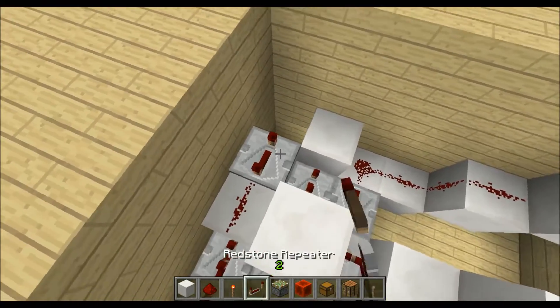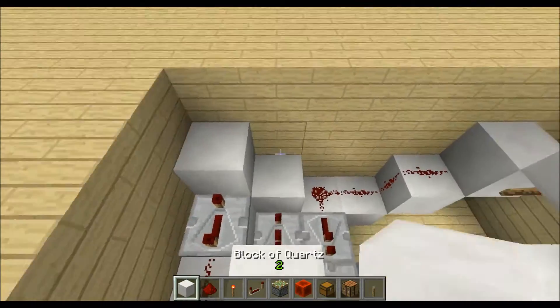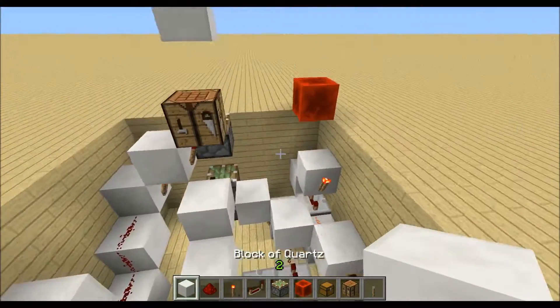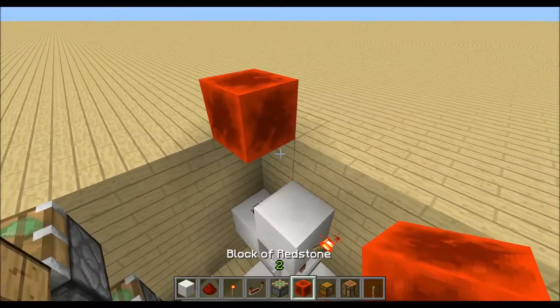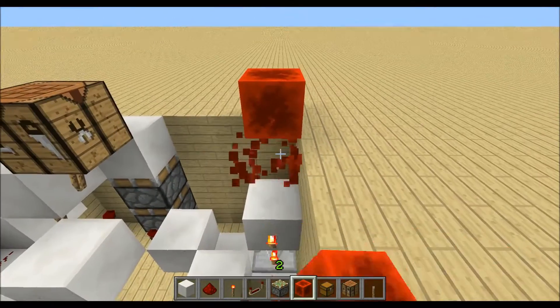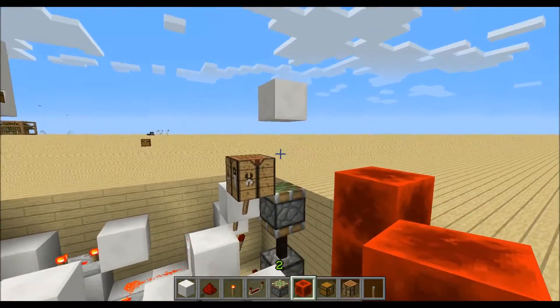Place a block with a repeater on full delay, another block, then a repeater up on this block on full delay, and another block. When I now power it, it should move the block downwards, and when I power it again the block should stay up there.